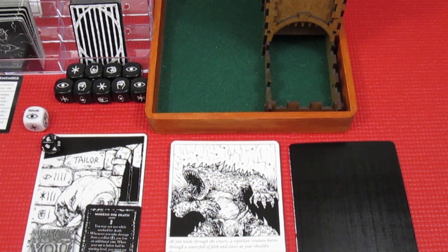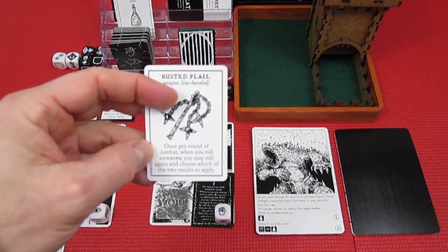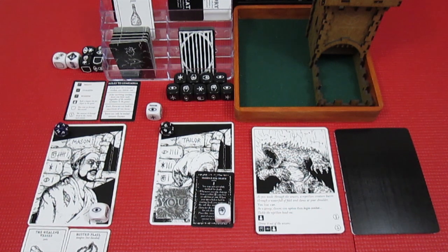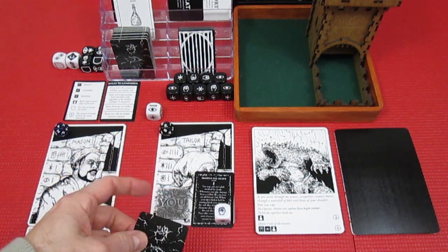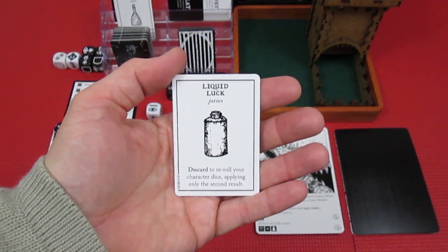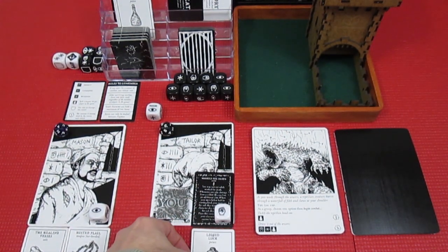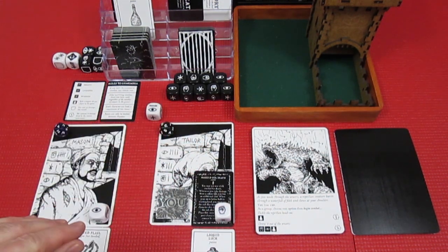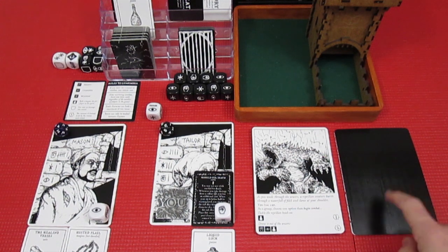We were lucky there! The item goes to the Tailor since she has the most hit points and is already marked for death. The card is Liquid Luck — discard to re-roll your character die, applying only the second result. We give that to the Tailor because she has this difficult cultist die, so if she rolls the cult side she can drink the Liquid Luck and re-roll hoping not to get the cult side again. So far we're still alive!